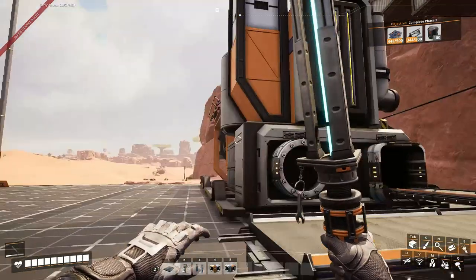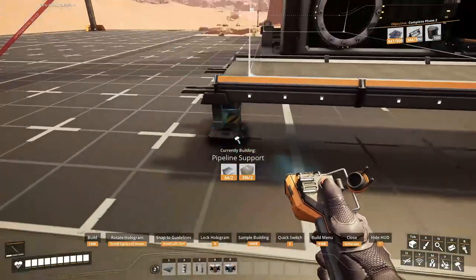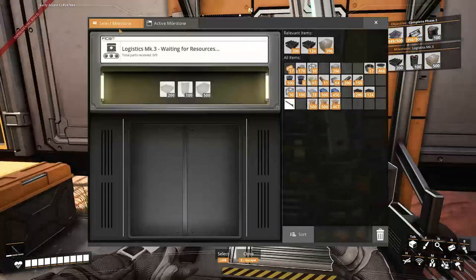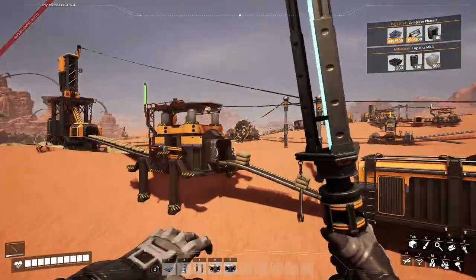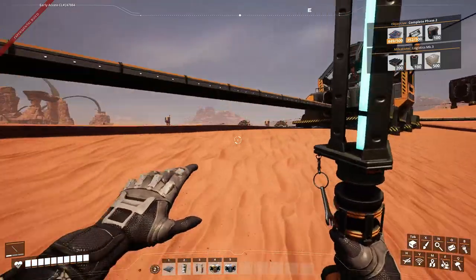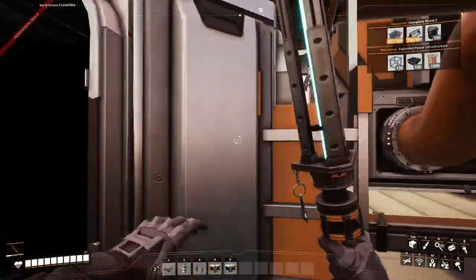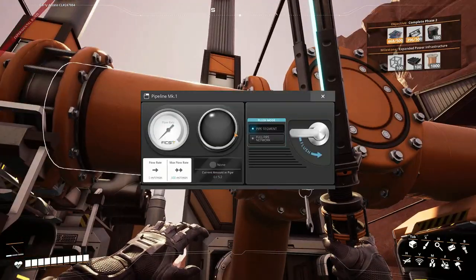Anyway, right here I'll make something for the pipes. I need to unlock Logistics Mk3 so I can build this pipeline support - then they look nice on top. Let me quickly grab some more materials and carry on. So the design here is three coal burners - that's all I can fit - with splitters all connected and pipelines up top.